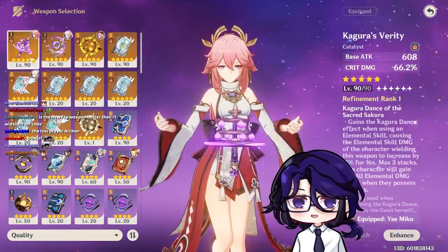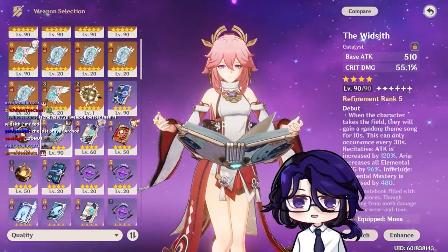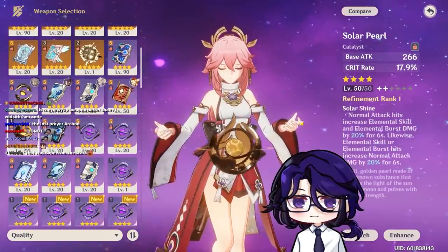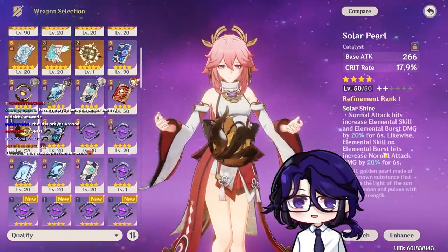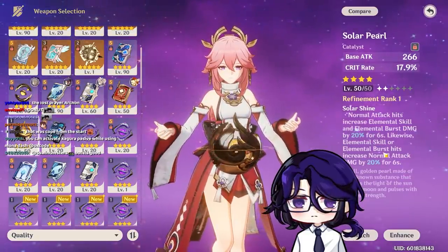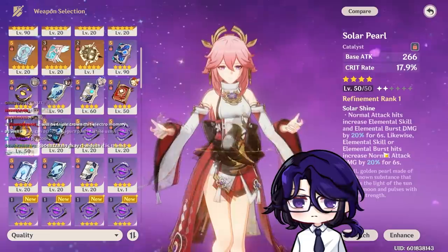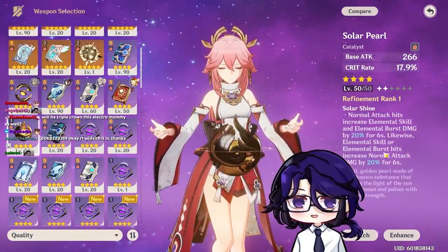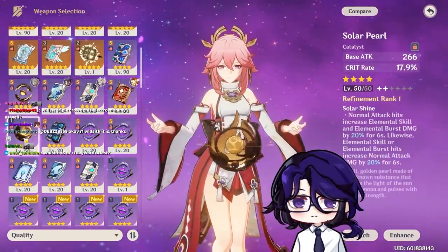Atlas is always okay. Kagura is kind of designed for her. For 4-star, Widsith is good — that really stands out. Solar Pearl for the Battle Pass weapon: the passive gives more damage on elemental skill and burst after a normal attack hit, and vice versa. It's a really good weapon — extra bonus damage on top of free crit rate. For 4-star options, the only two that really stand out are Widsith and Solar Pearl.